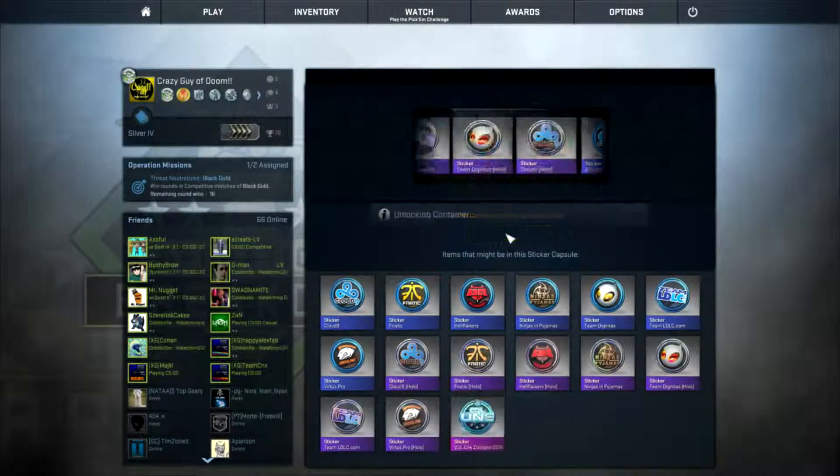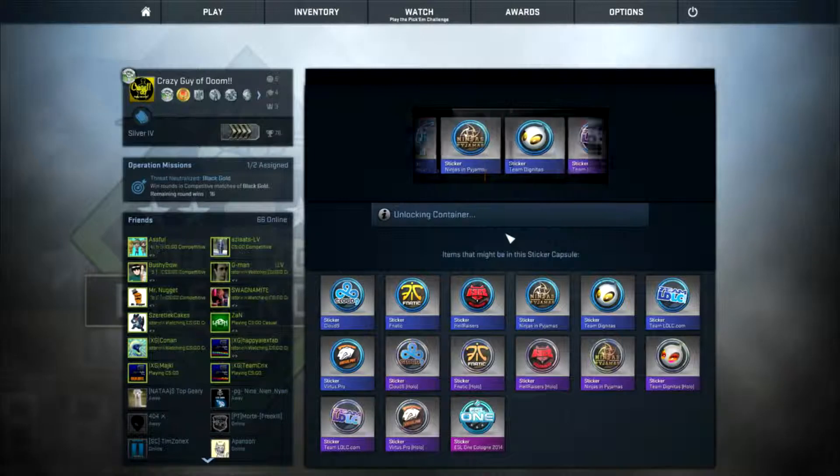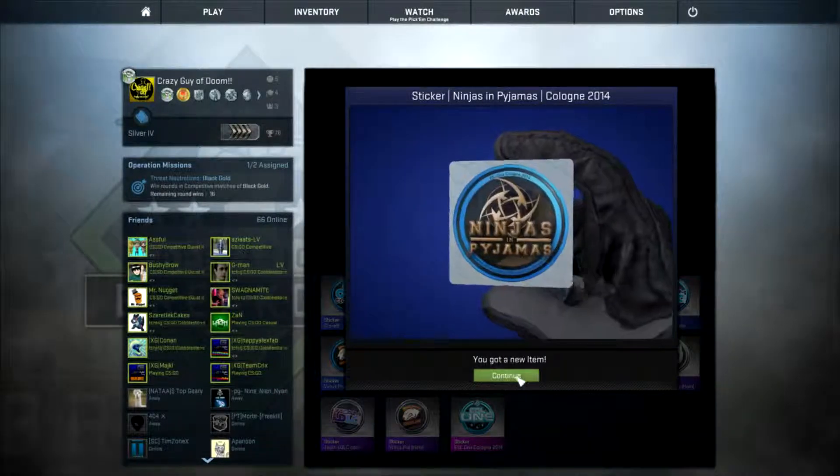Let's try and uncrate another Legends. I got NIP. Awesome. That's not that bad at all.